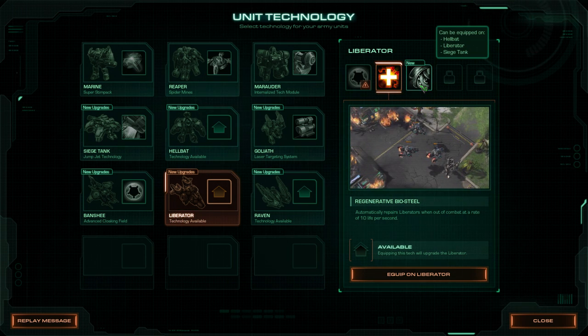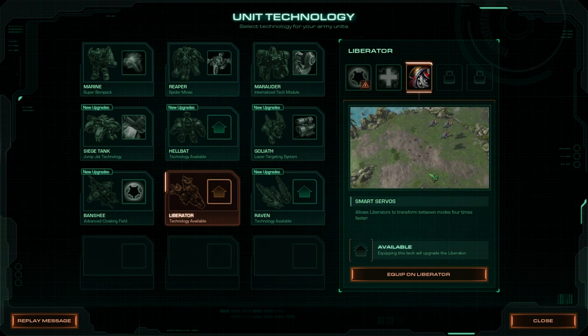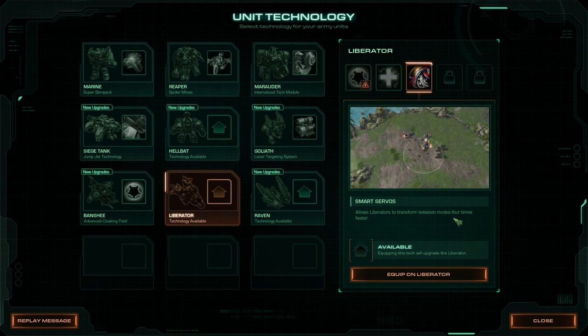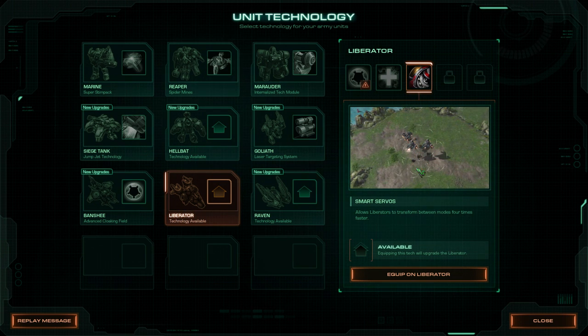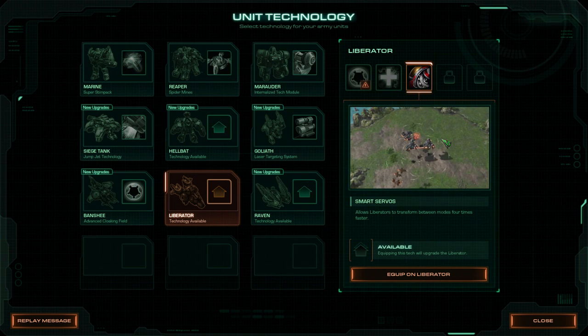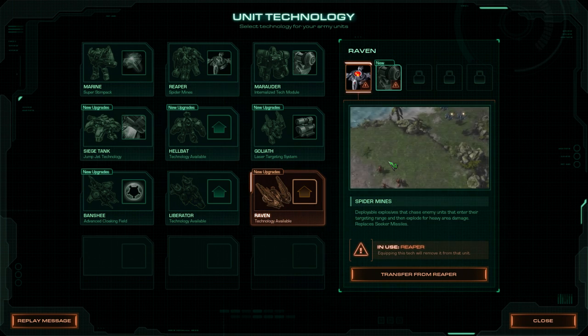It takes about four seconds for liberators to transform, which gives enemies a little bit of time to get out. But you can also make them transform four times faster, so just one second and they're killing stuff. We will not really be using liberators in this mission, so I couldn't care less about that upgrade.